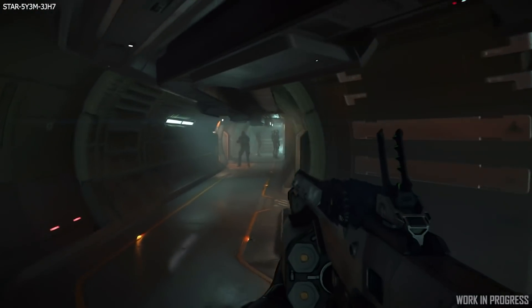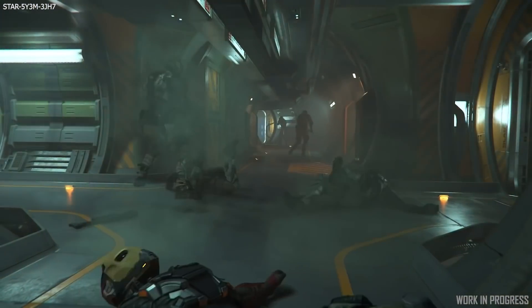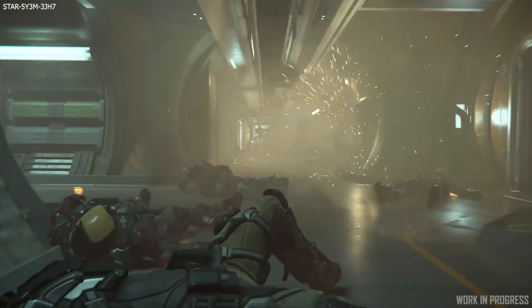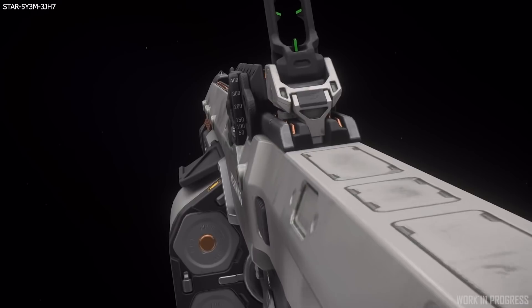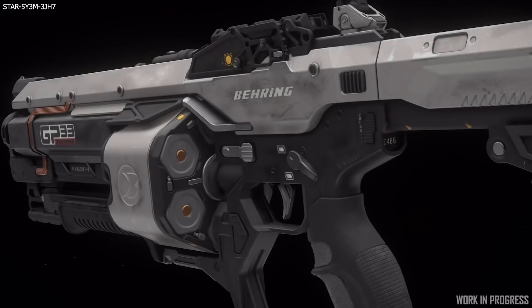On Inside Star Citizen this week, they kicked off by looking at the new Bayring GP-33 grenade launcher. This is slated to come in 3.11, and they say it can be used inside of a ship or outside, of course, although I'm certain eventually it'll cause a lot of damage inside ships, so you might want to think twice.